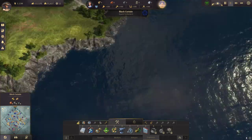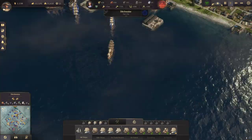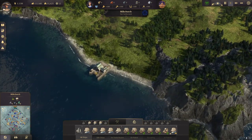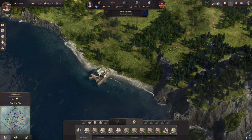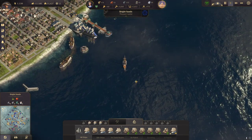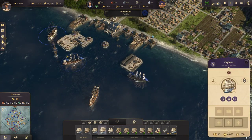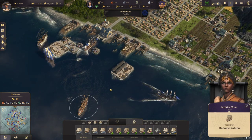We could get Hops Fertility over here. This island is also rather close to Bright Sands, and I'd like to have the harbor over there. So I'll send that ship over here and another ship with some building materials.